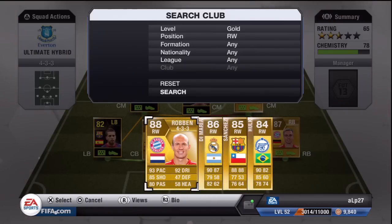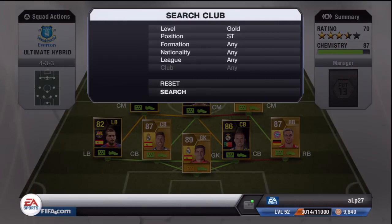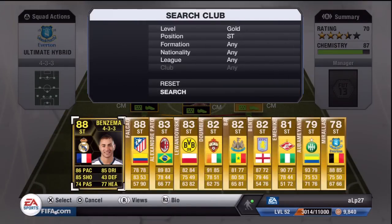I have done a review on him recently guys — you know how deadly his left foot is. And moving on to our striker — it is of course the in-form Benzema. 86 pace, 85 dribbling, 85 shot, 74 passing, 77 heading being standout stats.